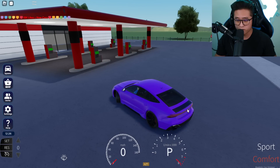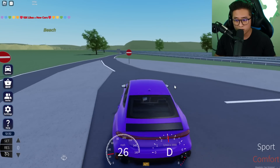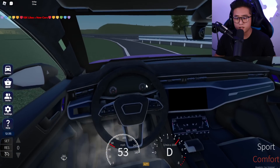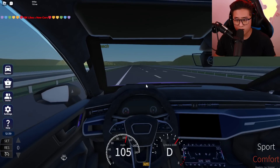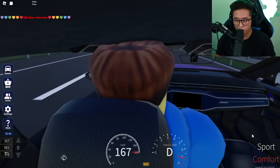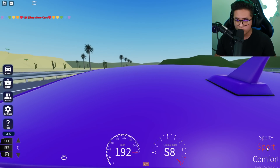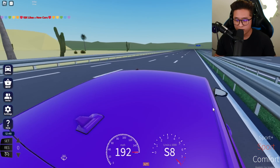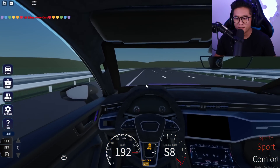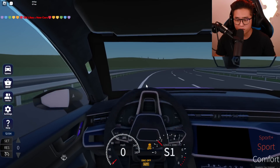I'm in Comfort mode right now. I just want to say this is actually really, really cool. Look at this interior — that's pretty cool, it's a realistic interior. That sounds nice too. Let's go ahead and go to Sport mode. Hold up — traction got turned off as soon as we put it on Sport Plus, and the exhaust got louder when we switched to Sport. That's actually really, really cool.